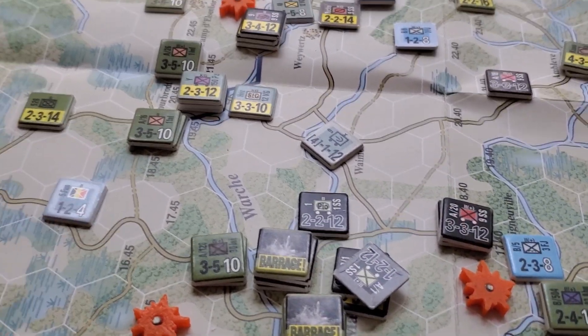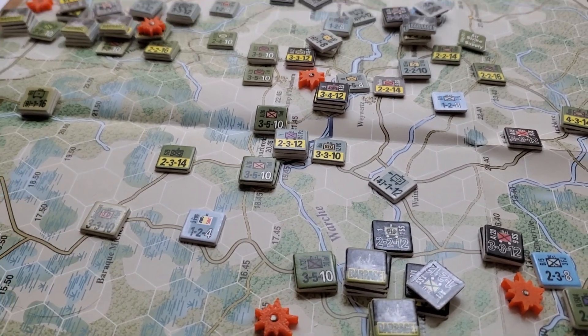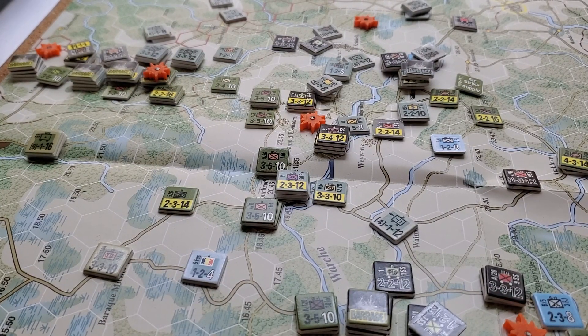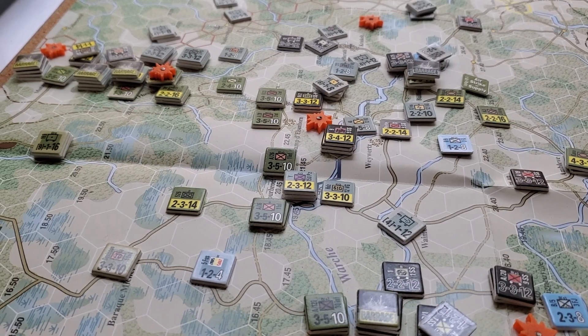That's kind of almost telling the tale, even though it's a nine-turn scenario. I think we're now in a mode where the Americans understand how to very carefully and effectively use their artillery to counter any massed formations, because you're going to pick up these DRMs on the barrage results that will almost guarantee you — unless you roll a 1 or a 2 — a result that's going to halve the combat effectiveness of the attacker. So it's smart for the Americans to sit back, wait, watch, and then punch the attackers in one or more spots, halving the attack.